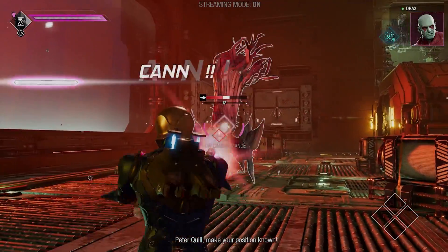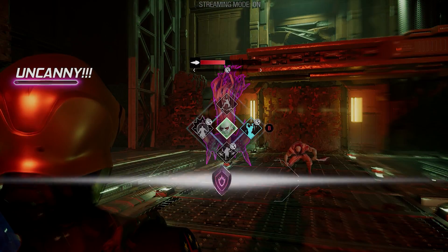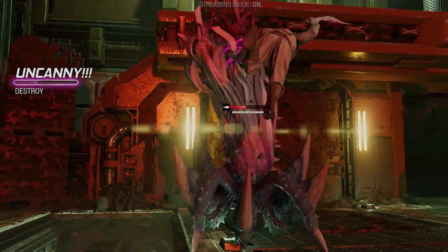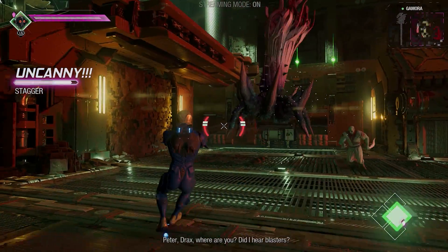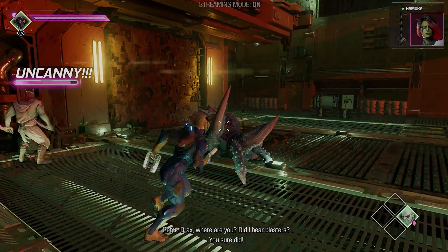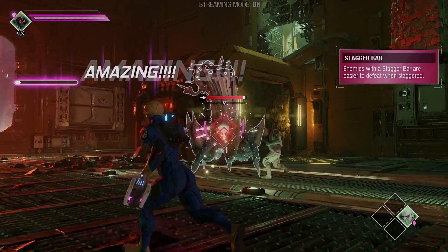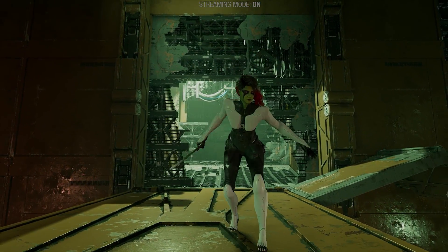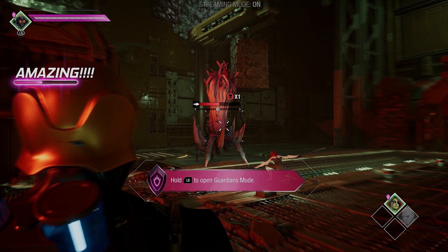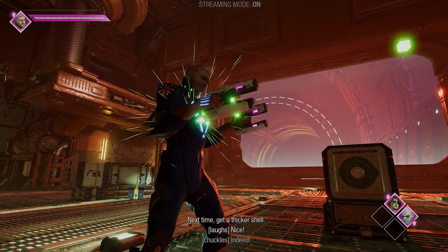Quill, make your positions known! Nobody's hiding! Drax is great at staggering enemies - that's what that white bar is under its health, it's a stagger meter. So if you can get that stagger meter maxed out, you can usually do like a finisher on him, or it just kind of slows him down and makes him easy to deal with. And Gamora is a great damage dealer, so this will probably be a kill in one hit with her. She's a fantastic one to deal with the bigger creatures.